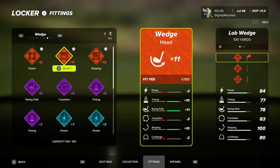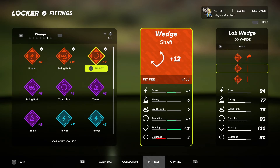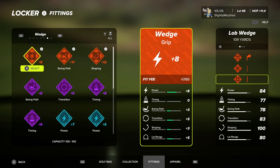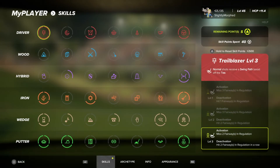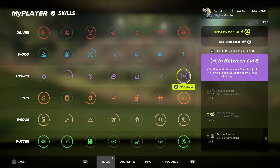The legendary fittings aren't the best I'd say, but this one is great. Look at our shaping for the wedges — it's at 100. We could probably use something better overall. Got five skill points from playing a lot of Society TCC tours — let's finish off the last ones.